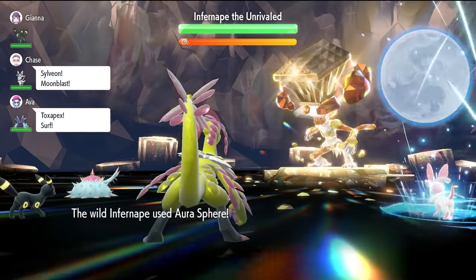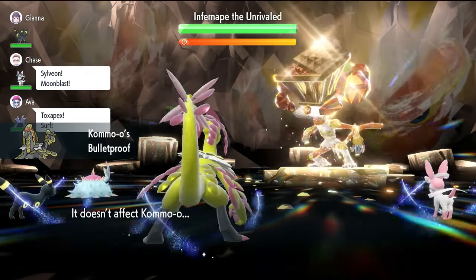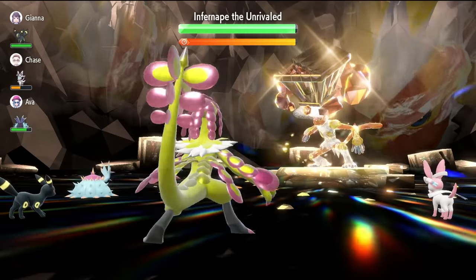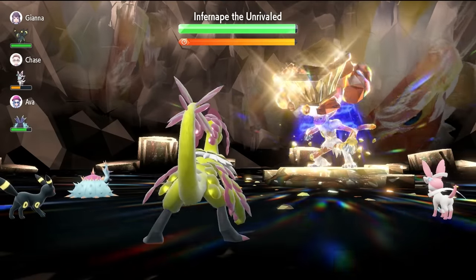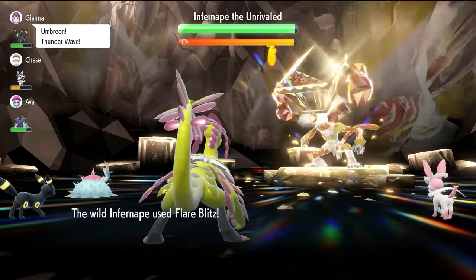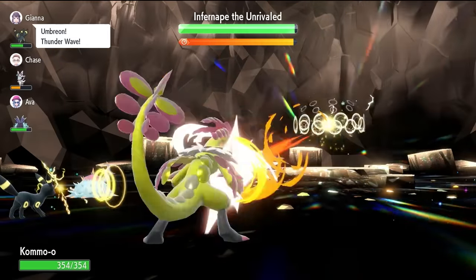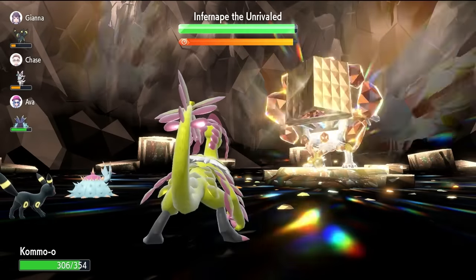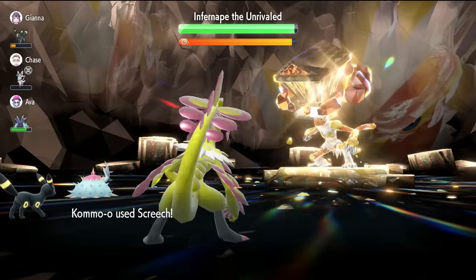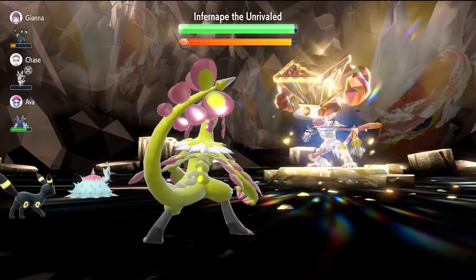Turn one, we've got this set up — we're going to go with a Screech. That's going to lower the defense on Infernape by two stages every time you use it. We're initially trying to get it down to minus six. We've got to be quick with our button presses as well, because we are against the timer. Aura Sphere or anything like that coming out from Infernape is going to be fine — we're going to be able to tank everything pretty well. Another Screech takes it down to minus four.